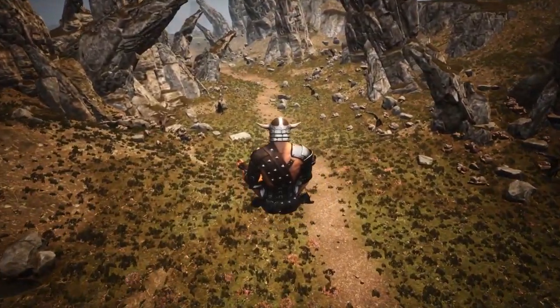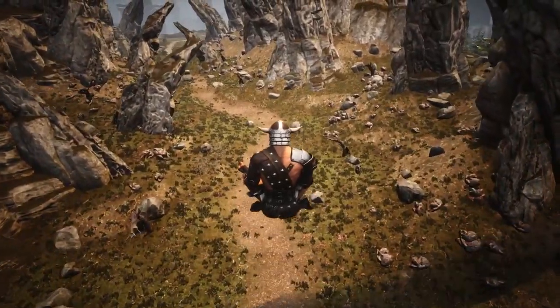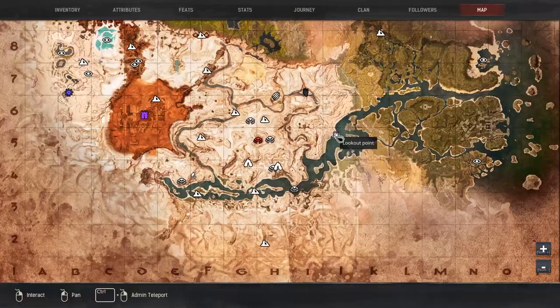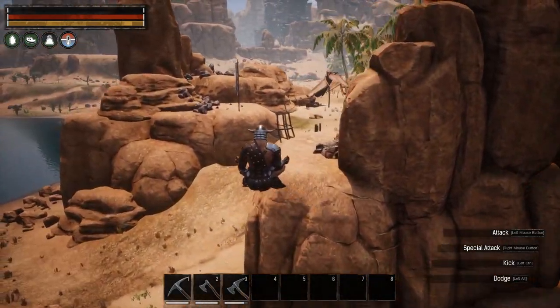If those locations were too far or hard for you to reach, there are a couple of locations with a decent amount of iron that are easier to reach. In I5, there is an NPC camp with lots of iron nodes around it, and you can reach this location safely by just swimming in the water all the way until you reach it. You will find some nodes on the beach, but most of them will be up on the cliffs.